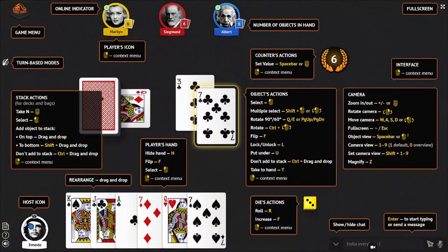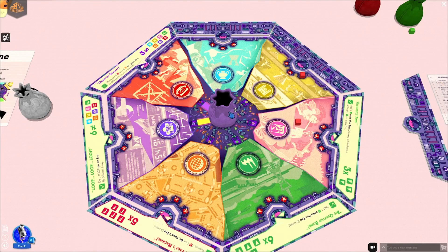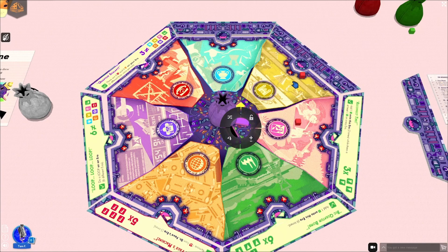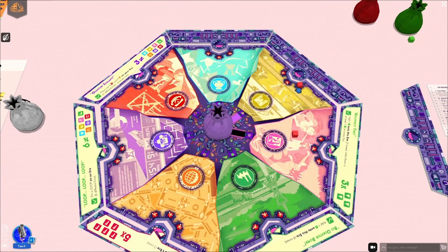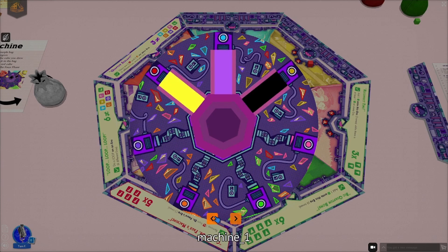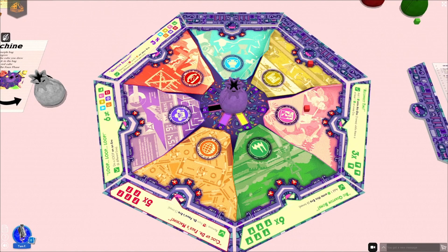This here works like a counter. Say this shows the number six — this would typically be for victory points. You can change that value by going up and down on the scroll wheel while hovered over it. This particular one rotates around the board instead of showing a number, which is kind of neat. It has seven different positions — one through seven. You can hover over it, go up and down on the mouse wheel to move it, or right-click into the context menu and pick position one through seven. You can randomize with R, which puts it to a random position. Or you can hover over it and press space, and however you leave it is how it's set.